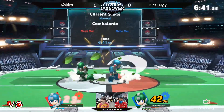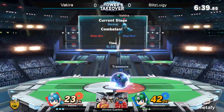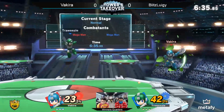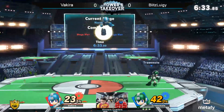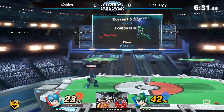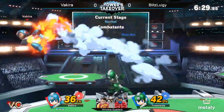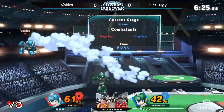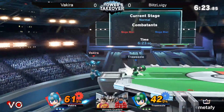Blitz goes in and scraps, but Vakira is very more traditional in Mega Man — I've noticed. I've seen his come-up personally at ESG, and he's been getting better every time he goes. These back airs are so good for Mega Man.